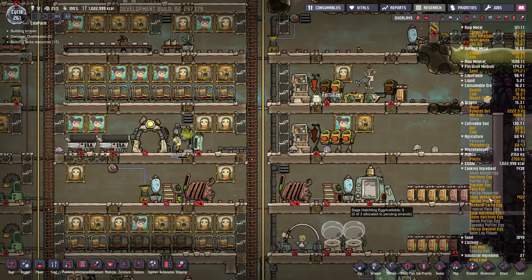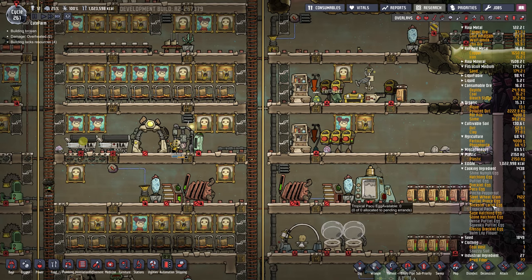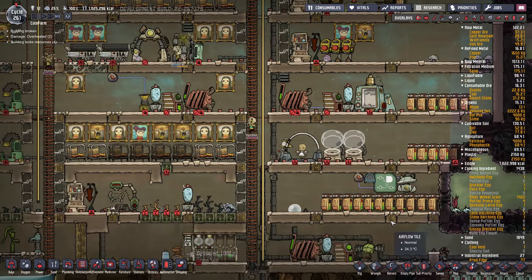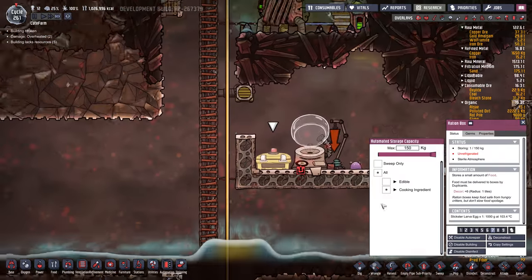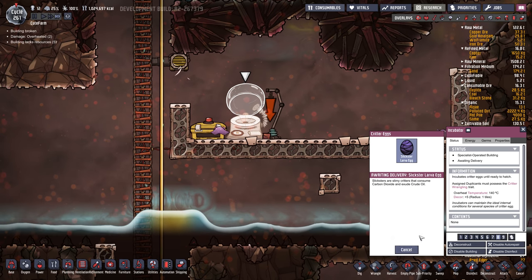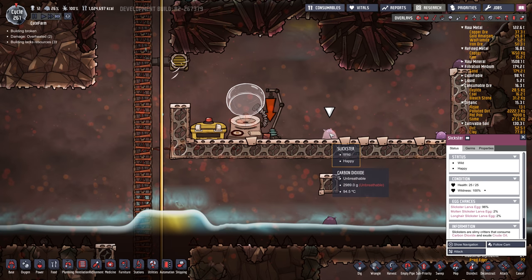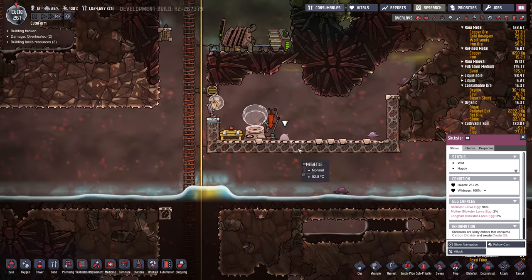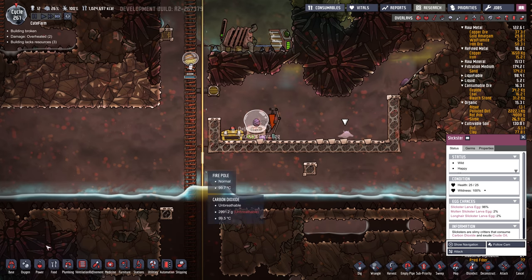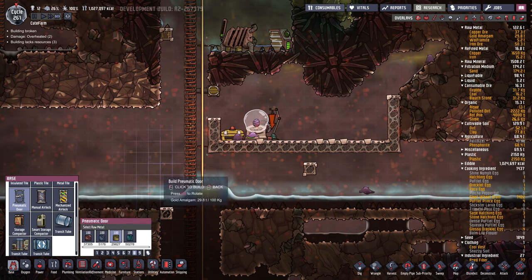We got a lot of eggs building up — Dracula egg, hatchling egg, slickster larva egg. Where's that? Oh, it's in the box. Let's incubate that. Oh, we got a slickster here — wild and happy, perfect. I should put a door here so they're trapped in there. And I should actually seal this up — it's actually a bad place for the door, it should actually be here.